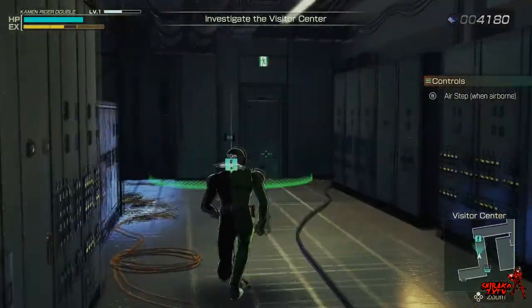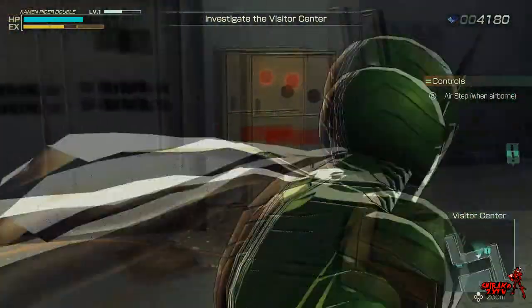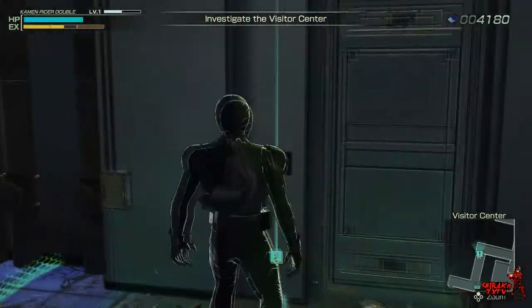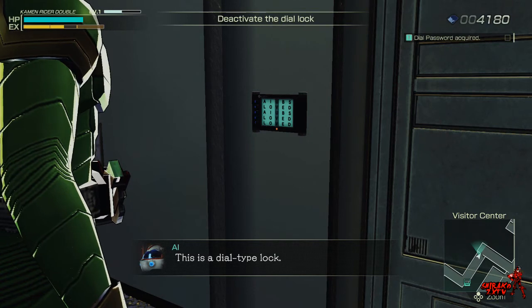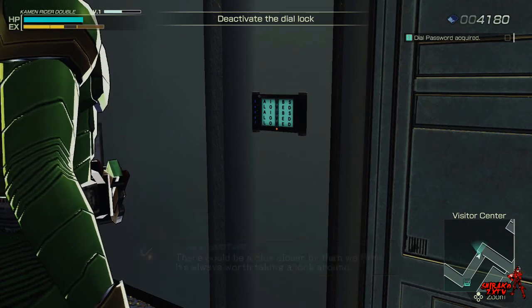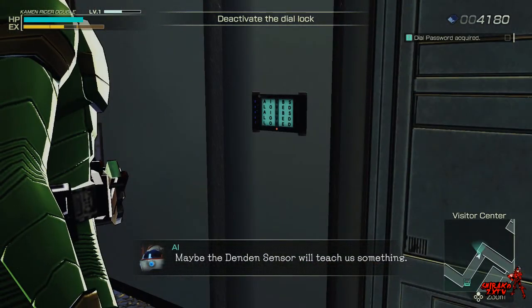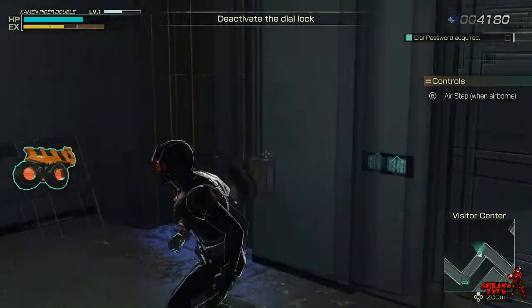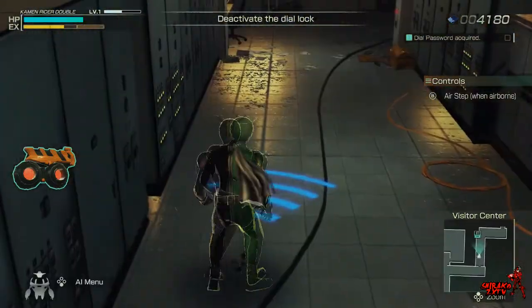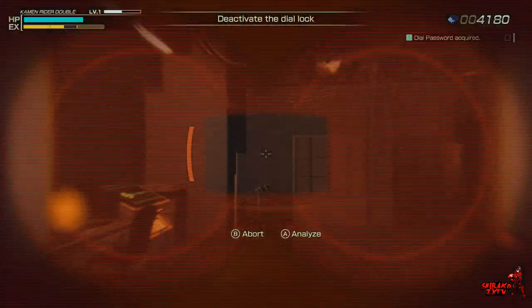Rider HP restored. Wait a minute — always make sure to look around. So I'm gonna note that locks can be opened by answering the correct password. They are using key places around Sector City. Passwords can be found by each room administrator. Okay, hold up, let me look for it. What can we find?